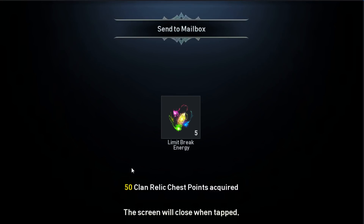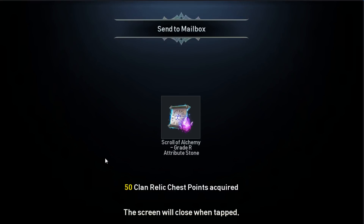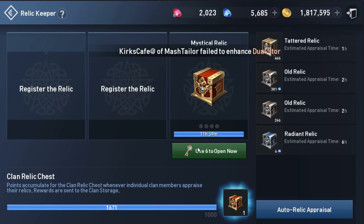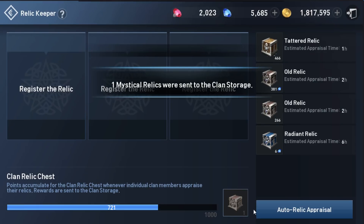Looks like we don't get any fit upgrade stone yet. This one will be the last one. Let's go! Another one — looks like Ardina drop rate is a little bit low. Attribute energy is not bad.